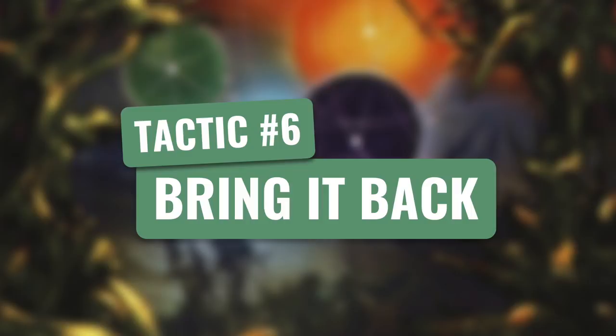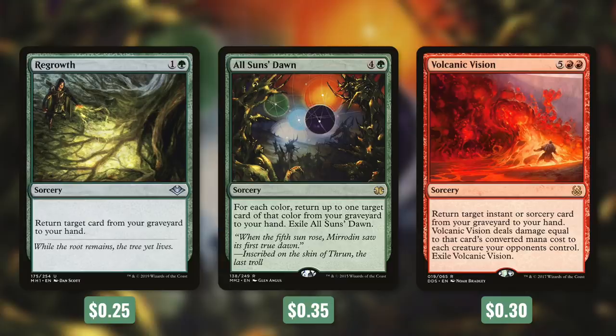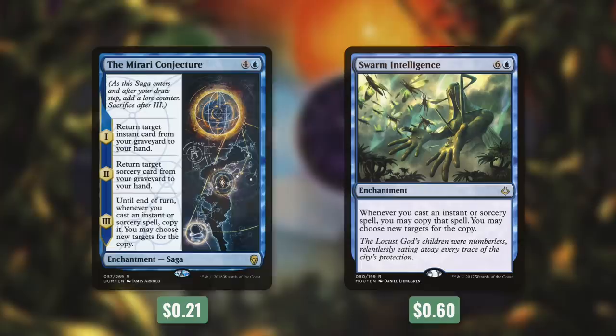Tactic number six: Bring It Back. Regrowth returns any card from our graveyard to our hand. All Suns' Dawn returns up to one card of each color from our graveyard to our hand — up to four cards for five mana — then exiles itself. Volcanic Vision returns a target instant or sorcery from our graveyard to our hand and deals damage equal to that card's converted mana cost to each creature our opponents control, then exiles itself — great for removal and recursion. Next we've got the Mirari Conjecture saga: the first lore counter returns an instant from our graveyard, the second returns a sorcery, and the third copies each instant or sorcery we cast until end of turn. Swarm Intelligence does that same copying effect permanently.